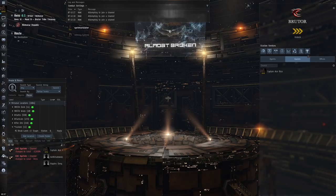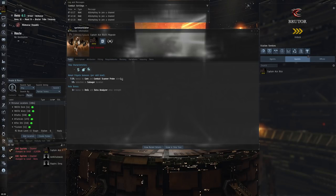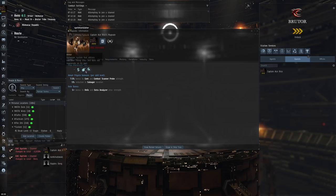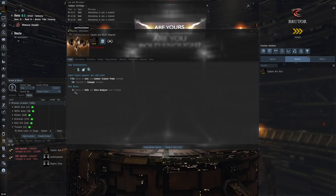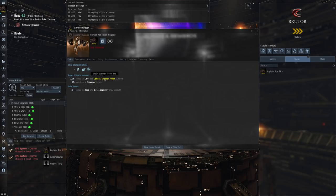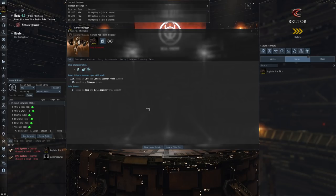First off, we're going to look at the bonuses for our Tech 1 exploration frigates. All of the bonuses for your T1 frigates are all the same — just a 7.5% bonus to core and combat probe scanning strength per level of your racial frigate skill. That's the same for all of the exploration frigates. Then you get the role bonus: a flat +5 bonus to your virus strength for the relic and data analyzers.